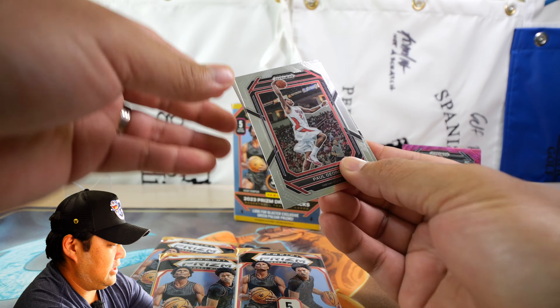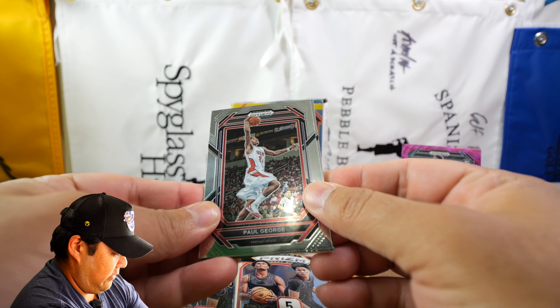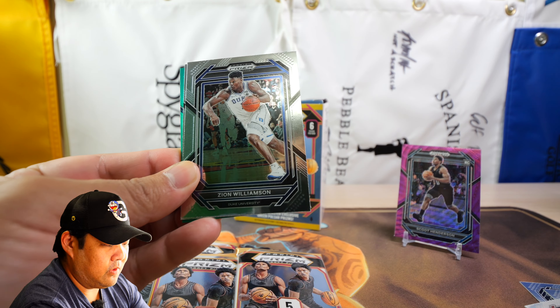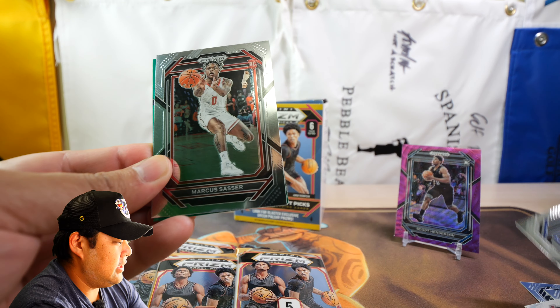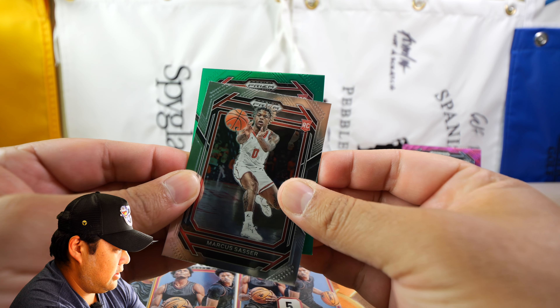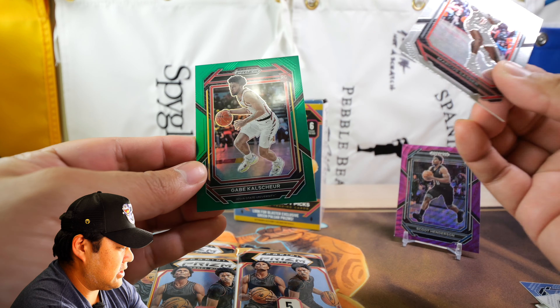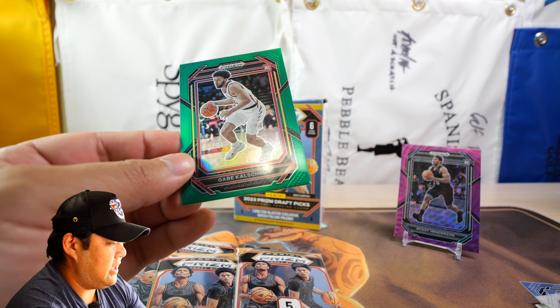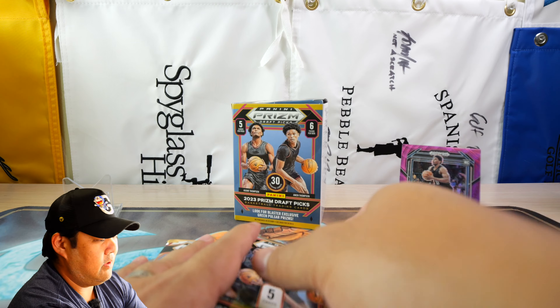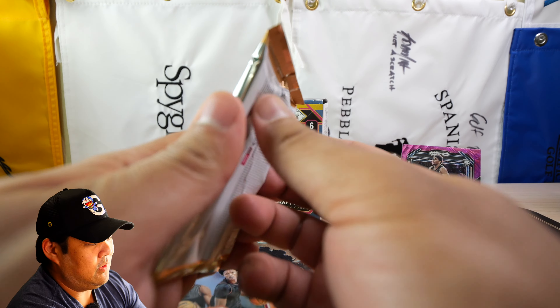Might have killed the box actually. We have a green in the back — David Singleton for the rookie, Zion Williamson, Marcus Sassar. We do have another rookie — it's in the red. We have Gabe here for Iowa State University. So we have a green rookie and a purple wave of Scoot Henderson.